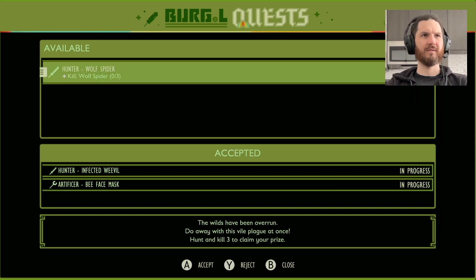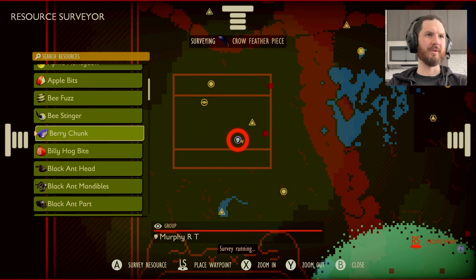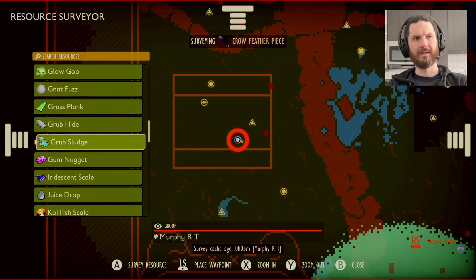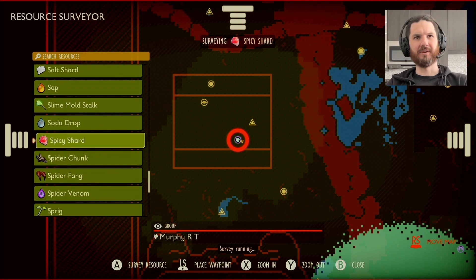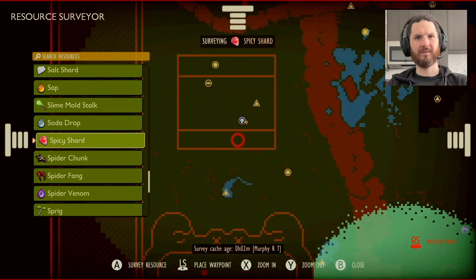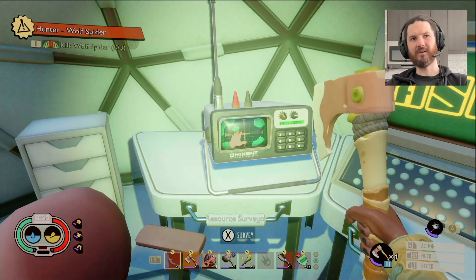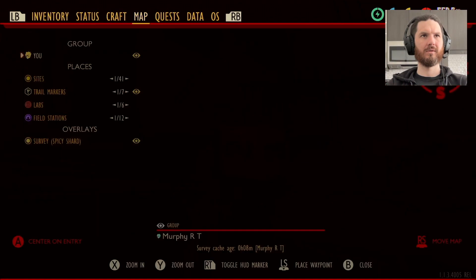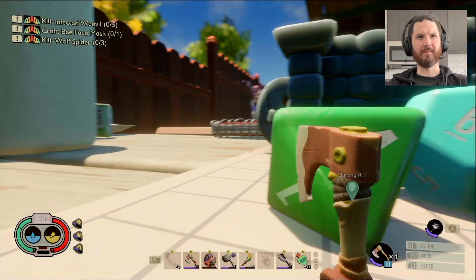We've got a wolf spider face mask to work toward — might as well try. Using the resource scanner now — it's showing spicy, spicy, spicy. There's a lot of spicy shard resources. I might get the ones up here since they're usually hidden in a buried chest. I'll mark them on the map and walk over there.